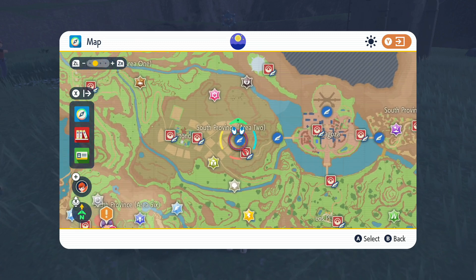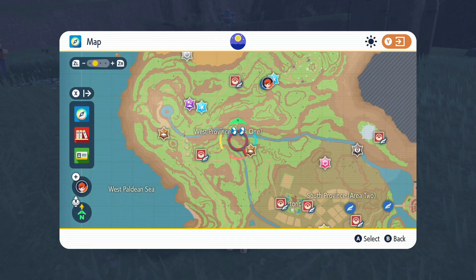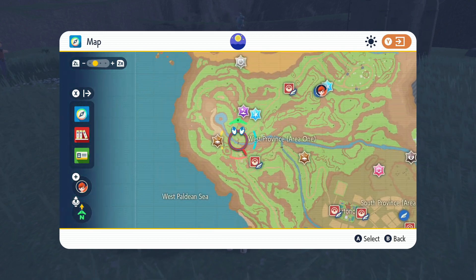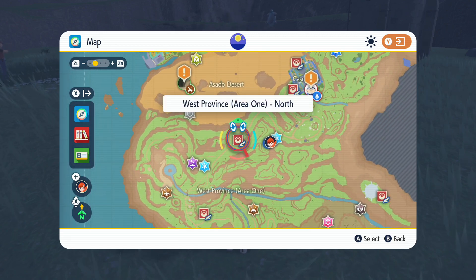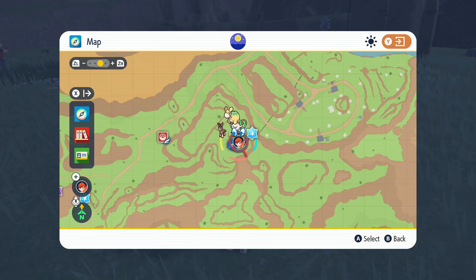Instead, I suggest you come out to the west of Mezzagoza, go through the south province, and just follow the road all the way along. It'll pretty much lead you straight here, and you'll collect all the fast travel points as you pass the Pokemon centers. Then just take a turn to come up this hill, which will bring you to this tower we're at right now.